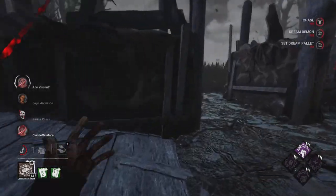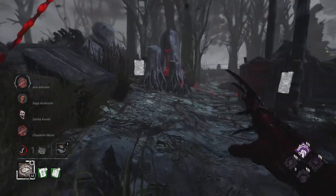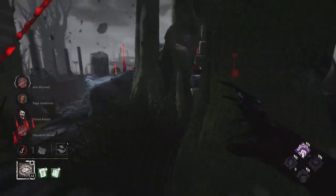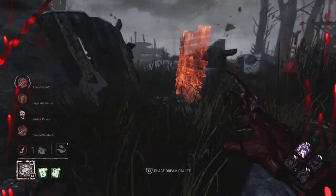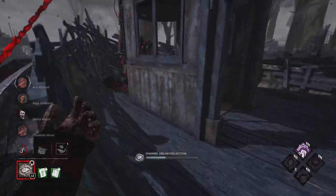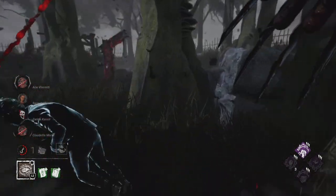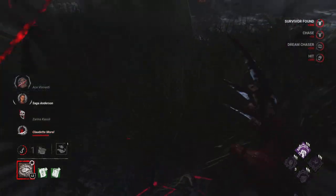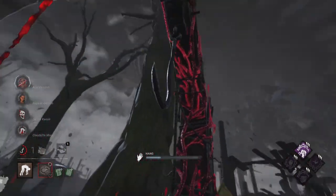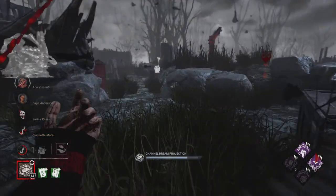We check the generator and stay within our spread — not the greatest but we have to do what we can. We find them out of position because they're trying to rush out the gen, which means we can easily get the down and confirm our kill here. I knew Saga was in the area because I hadn't been chased with them — that's why I did a quick spin when going for the pickup. Now that Claudette's out of the game, I can easily teleport and go for Ace. He dead-hardened or something — I tried to swing away so he doesn't get a free endurance hit.